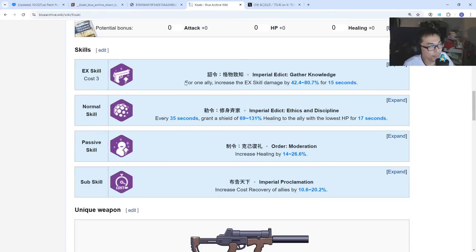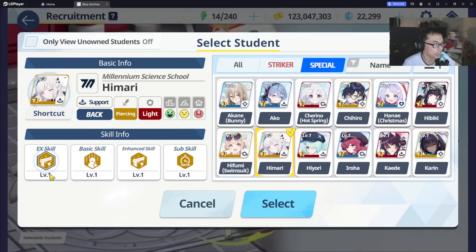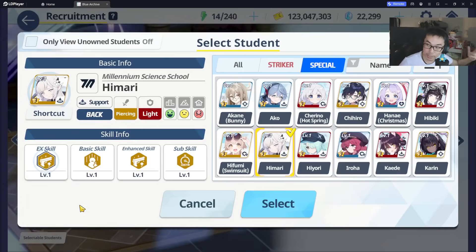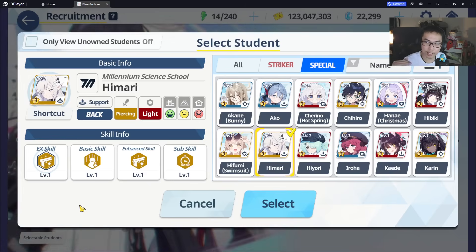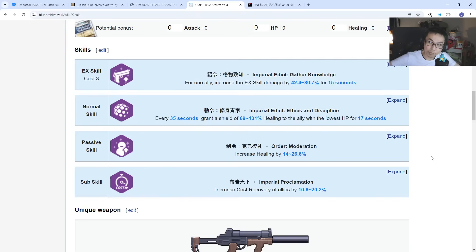That is a lot of EX skill damage. Everything else is kind of similar — she also has cost recovery for 20%, which is pretty much Himari's skill. So instead of the attack percent boost, you now have an EX skill damage boost. There's a chance that Himari will be less used in the future once Kisaki comes out five months from now.